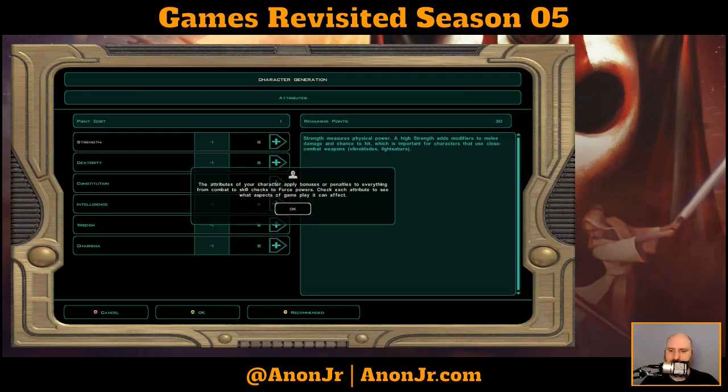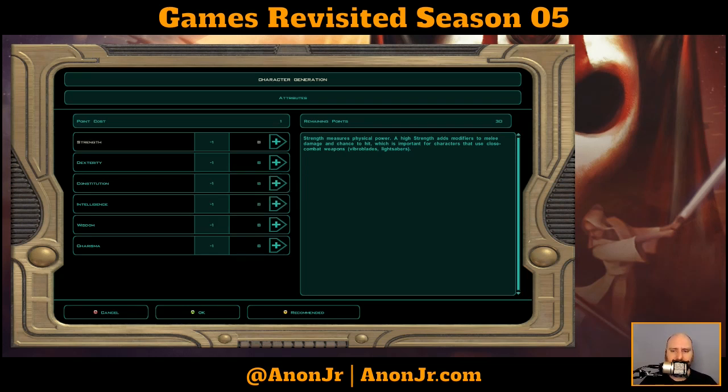Alright, let's hit our attributes. The attributes apply bonuses or penalties to everything - check each skill to see what it affects. This is set up on a point-buy system, so you have a pool of points. To increase one of the six attributes costs from one to three points depending on what you're bumping it up to. Going from 8 to 9 costs one point, from 9 to 10 costs one point, and so on until you get up to around 14, where going from 14 to 15 costs two points.